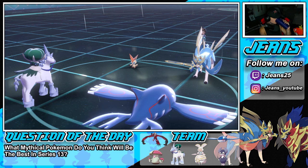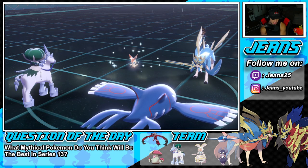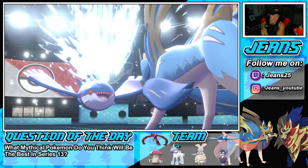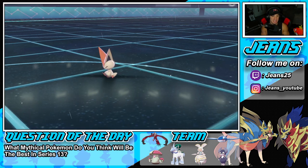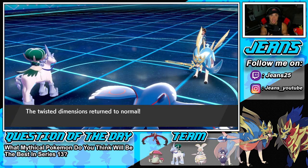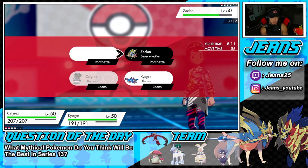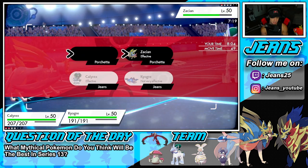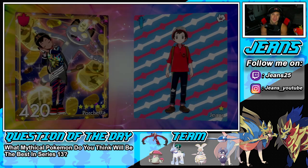Victini has a Focus Sash, but I think Victini is faster than my Kyogre in Trick Room, so Kyogre goes last and outspeeds - awesome. We're sitting in a great position. The beauty of going against Zacian is it doesn't have double-hitting moves, so it has to target one of my Pokemon. Rain is gone now though, which hurts. He goes for Behemoth Blade and we just cancel battle - we take that all day. What a comeback! 2-0, let's hop into our third.